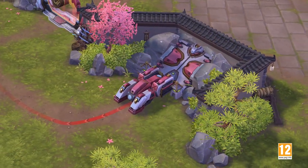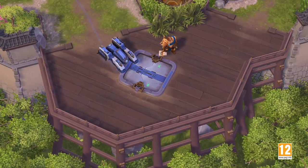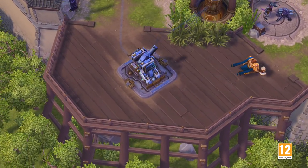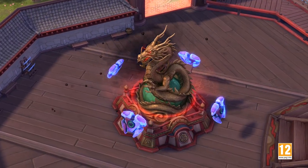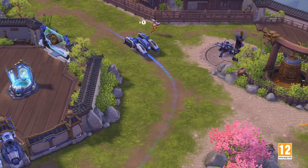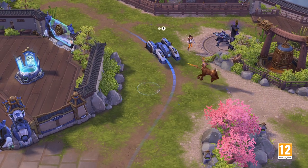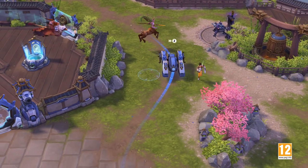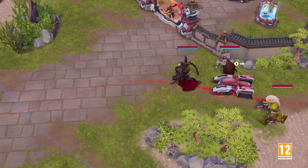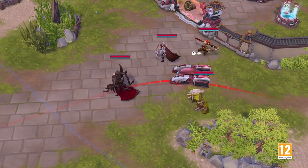These payloads are the key to victory on Hanamura. Escort a payload to its final destination, and damage will be dealt to the opposing team's core. A payload will only move if a friendly player is standing inside its proximity circle, with its movement speed dictated by the total number of friendly players standing inside the circle. The payload will hit max speed at three or more players.